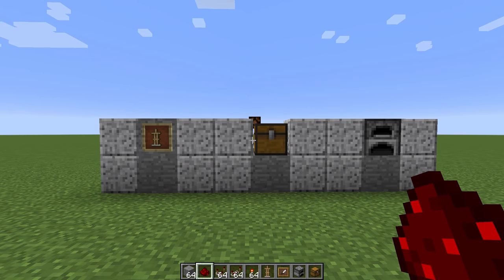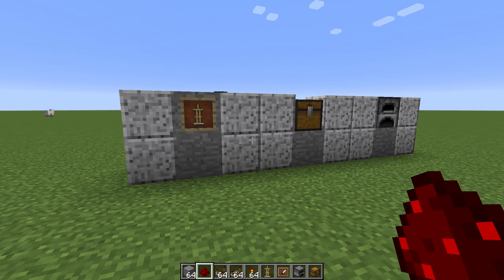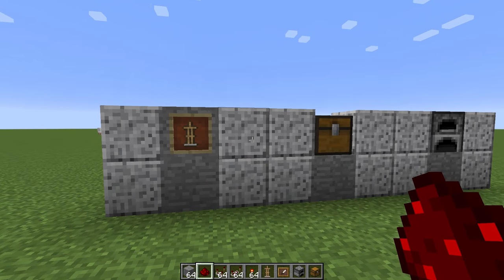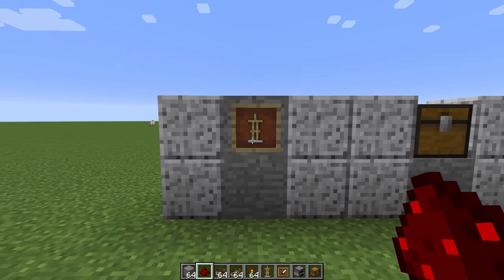What we are trying to accomplish is turn on that redstone lamp. But this could be anything — it could be to open a secret door, it could be to create hidden stairs, it could be to create an explosion or fireworks. What we are trying to do is find the right combination that will cause that redstone lamp to turn on.